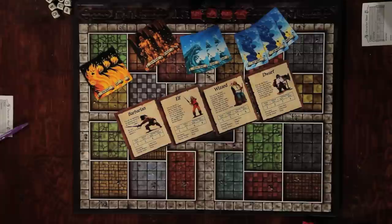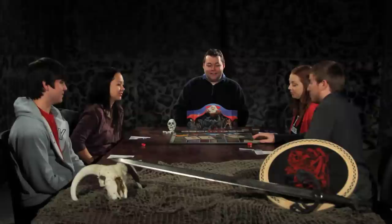Alright everybody, the first thing you've got to do is choose your characters. Talk amongst yourselves, figure out how you're going to divvy it up. You've got the barbarian, your dwarf, your elf, and your wizard. Two of those guys are going to have magical spell powers. The wizard's actually going to take three sets of spells, and the elf's going to have one left over. I have some past experience with this game, and I know the wizard is kind of like a key role, so I think I should go with the wizard. I want to be a dwarf — I chose a dwarf because they're short.